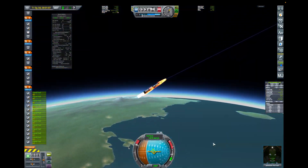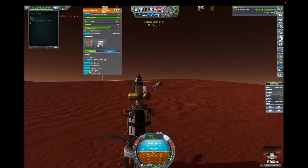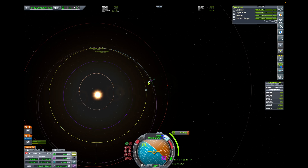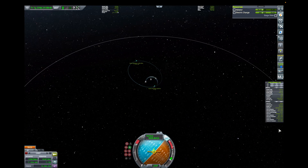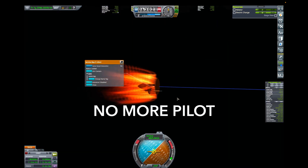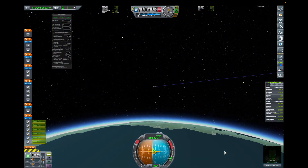So we try again, and this time everything goes really smoothly and the vessel ends up in a slow aerobraking trajectory returning to Kerbin. Patience would have been enough to finish, but someone was clever and thought the drag profile would increase with the open doors. Jeb died instantly. Don't open the doors during re-entry, y'all. Just don't do it. I don't care how good of an idea it seems like.